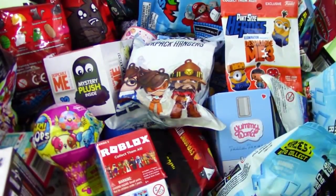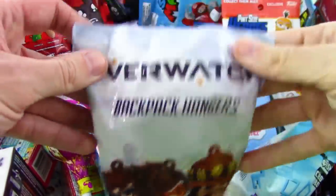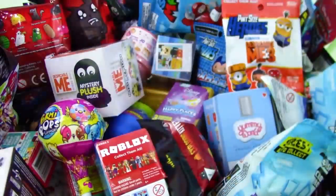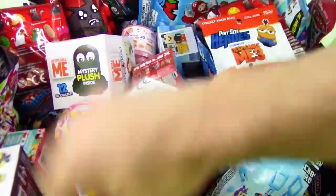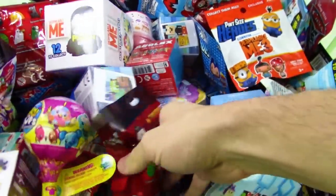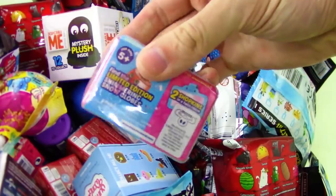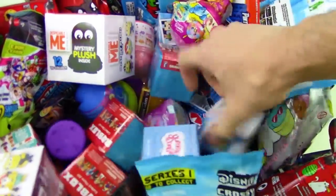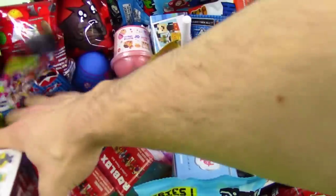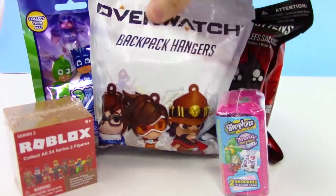What is going on guys, your trusty toy channel here! Today we're going to be opening up five random blind bags. First up, let's start with this Overwatch backpack hangers — there are so many cool ones to get. Then we'll do Roblox series 2, Exploding Kittens backpack hanger, Shopkins season 8, and PJ Masks series 2.